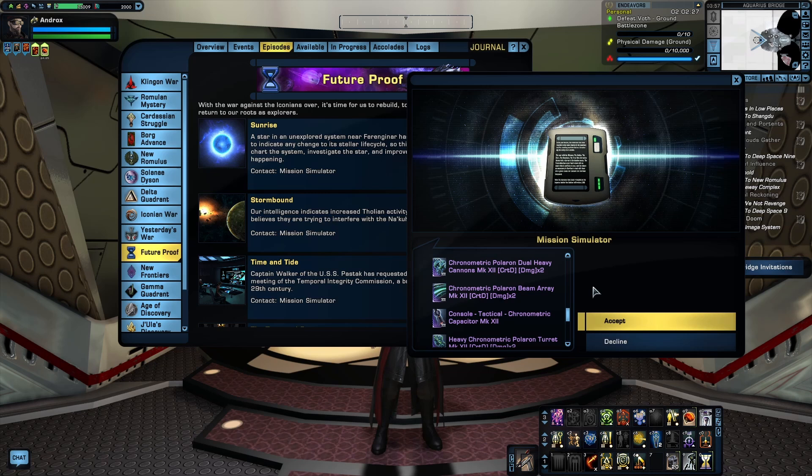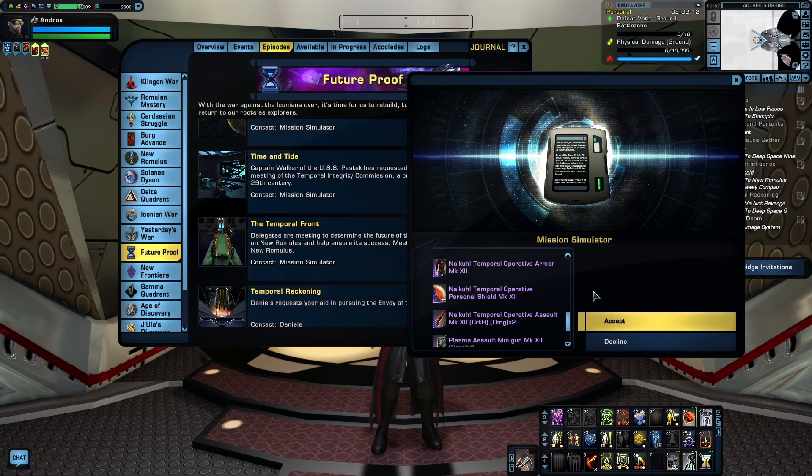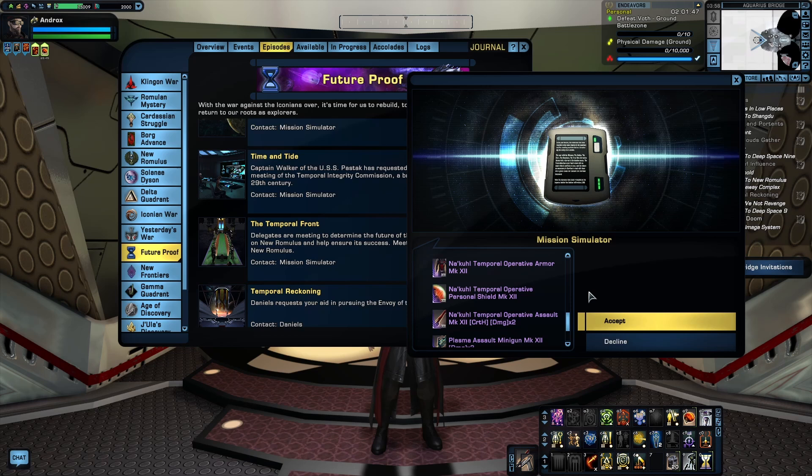Still in the Future-Proof arc, next is Temporal Front, which rewards the Nakul Ground Set — part of the ground meta for a long time. It consists of an armor, shield, and weapon. The two-piece bonus has a nice buff to crit chance and crit severity, and the three-piece lets you deploy a crawler mine, which is next to useless. The shield has a unique time-slip ability making you invulnerable to damage for a short period. I'd only bother picking up two pieces — the shield and the weapon. You don't even need to use the weapon; it's just there for the set bonus. I'd take the armor from the Furtive Perseverance set and mix it in, since that armor has its own crit chance buff — at least until you can get Burnham's CQC armor from the Discovery Reputation, which beats pretty much any armor in the game.